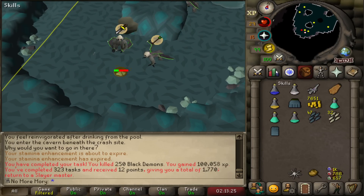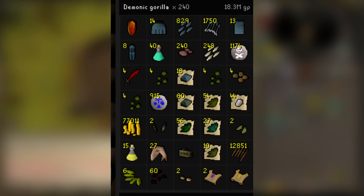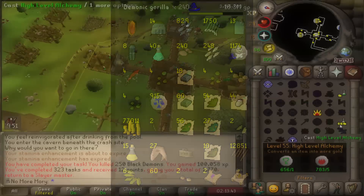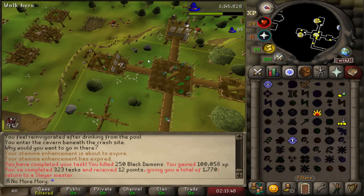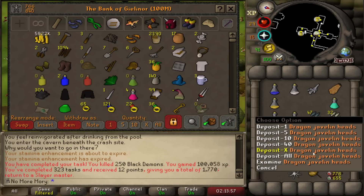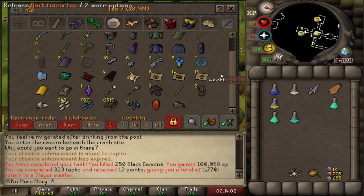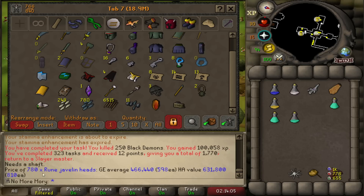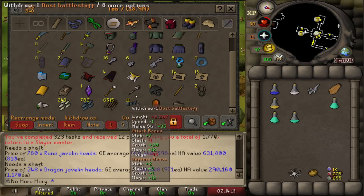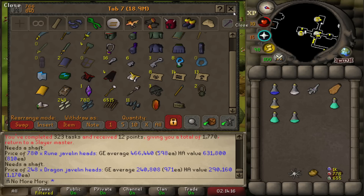Let's get out of here before we die. Loot-wise, we got a lot — it says only 240 kills even though I killed 250, because there were a lot of kills where the Demonic Gorilla was already tagged and at half HP, and as an Iron Man I got no loot. One of the biggest things we got, apart from the Zenite, was our cash stack. We were just over 4 mil when this task started and now we're up to 5.8 mil. Plus Rune Javelin Heads worth another 631k and Dragon Javelin Heads worth another 290k — so another mil there.